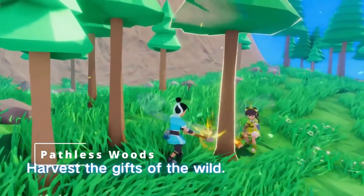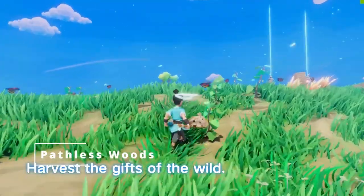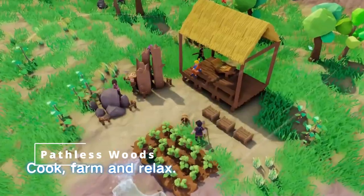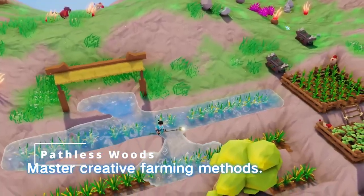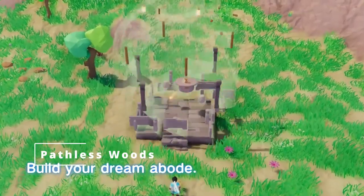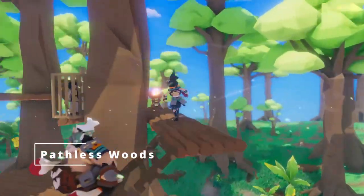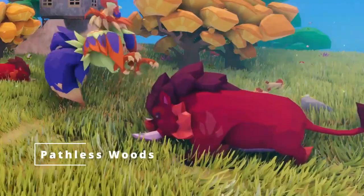Utilize age-old Chinese agricultural methods to cultivate crops, particularly managing water irrigation, fertilizer application, and temperature regulation. Once the produce is ready to harvest, enjoy the delightful taste and characteristics of Chinese culinary traditions. Additionally, challenge your crafting abilities by building an array of structures that capture the spirit of ancient Chinese architecture — whether classic wood homes, grand bridges, or towering pagodas, the options are limitless. All of this is what you can do in Pathless Woods.